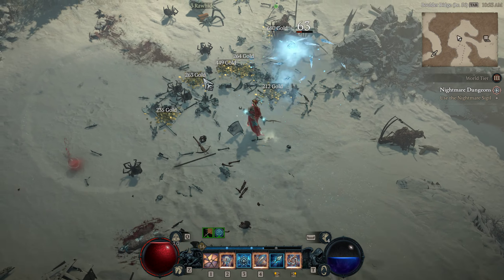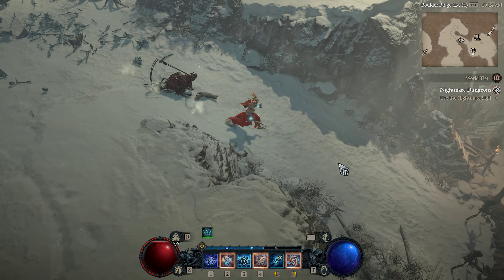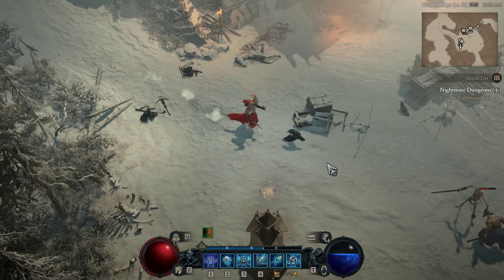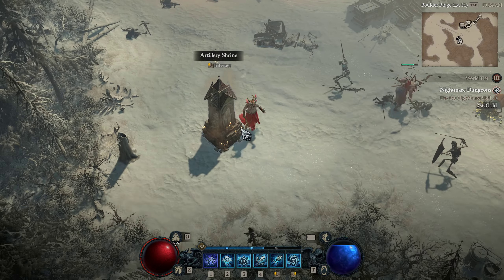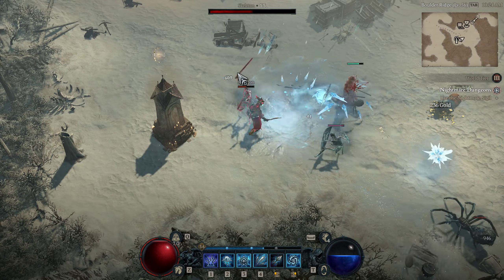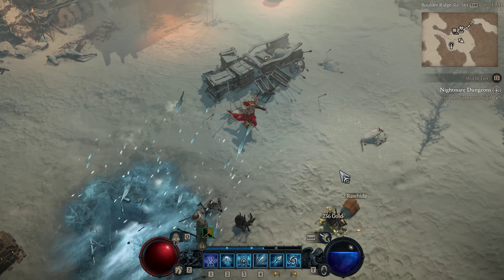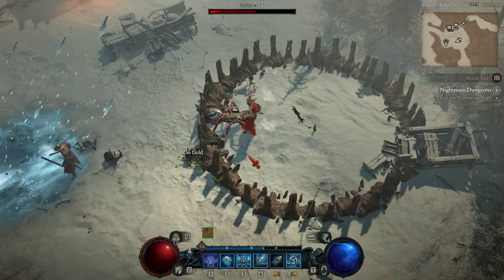So yeah, that's a very useful build, specifically in Helltides and the other events where there's lots of minions that spawn all at the same time. There is a nice bug with it where if you're attacking structures — like those event structures — all the mana is still completely full after all those casts.